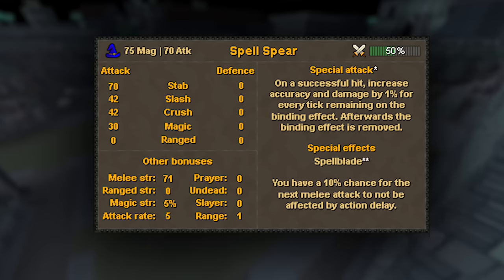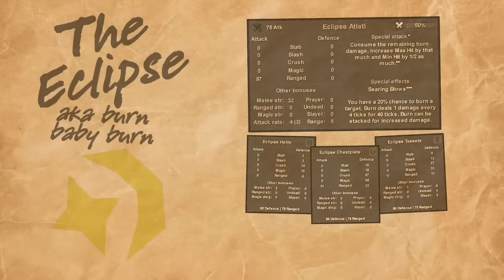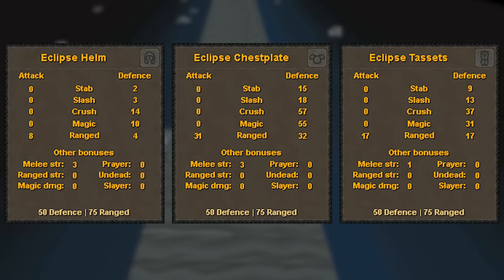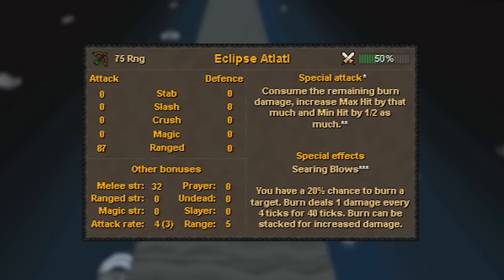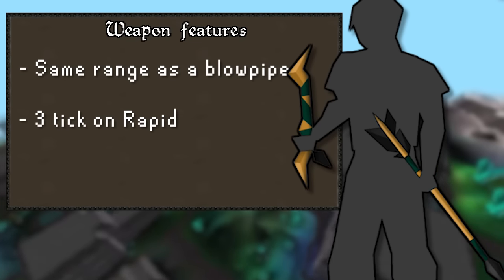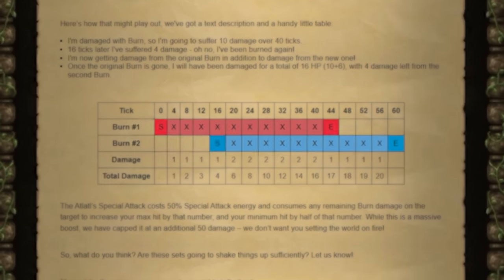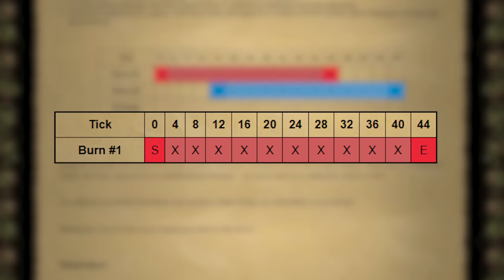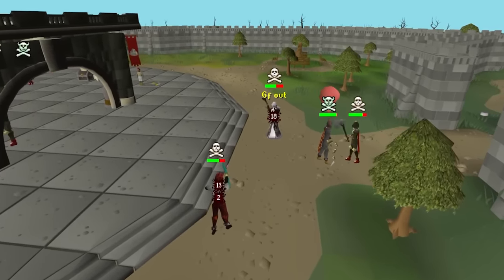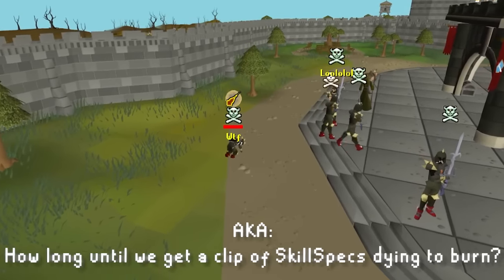While that does sound wild and probably makes you imagine numbers that will one-shot people, this is only possible when using the Spell Spear, which has pretty average melee stats. Lastly, the Eclipse set. This one introduces a whole new status effect. The full set is a ranged and melee hybrid, and while using the weapon with the full set, you'll have a 20% chance to inflict burn on your opponent. The weapon fires at decent range on a 3-tick speed on Rapid. The burn deals 1 damage every 4 ticks for a total of 40 ticks and 10 damage, but it can stack up to 5 times. At the time of recording, there is no such thing as an anti-burn potion, so we can expect this to be seen in PvP for at least the foreseeable.